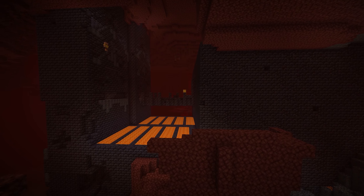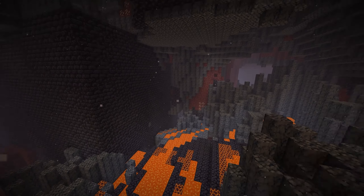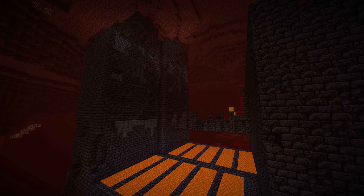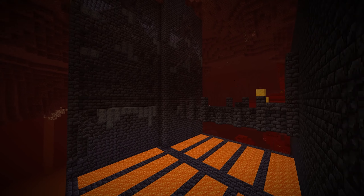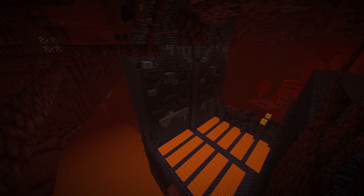These structures generate in all biomes aside from Basalt Deltas, but you can find one there if it was generated on the edge. They seem to have their rarity on a similar level to Nether Fortresses. These Bastions are huge and consist of 4 distinct parts, not all of which have to be present within the same Bastion.